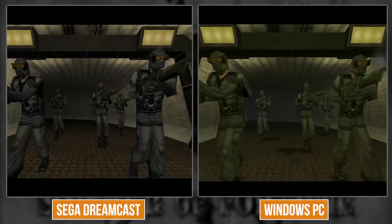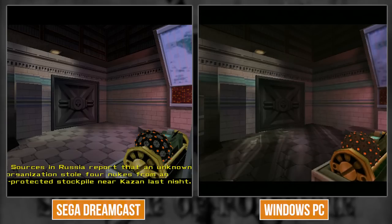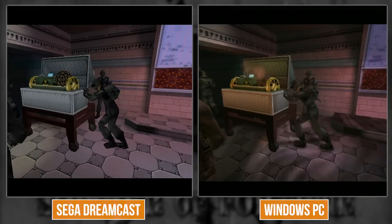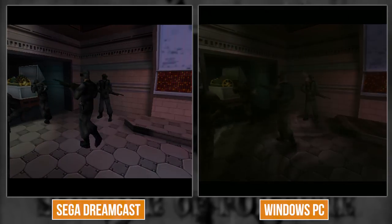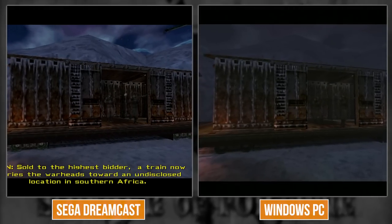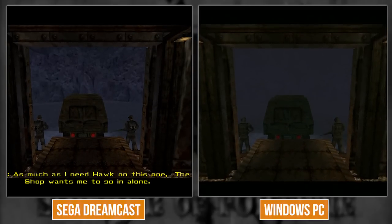On the PC version there's that specular layer on the floor which looks a little weird honestly, but for the time it was pretty cool. You'd see a similar effect in Daikatana as well. It might actually make sense to not have had that effect - it looks maybe more visually okay without it.